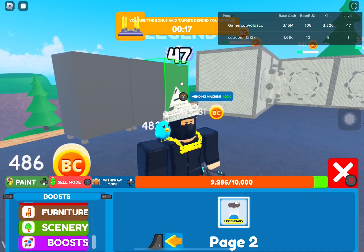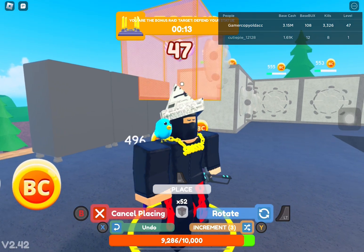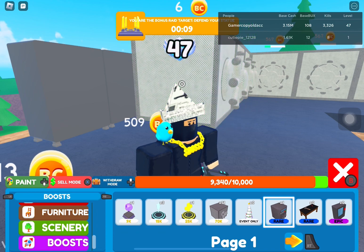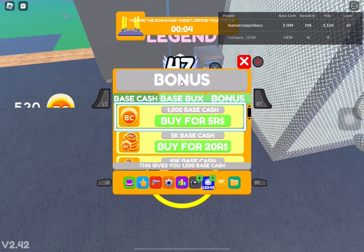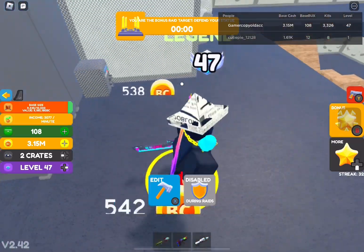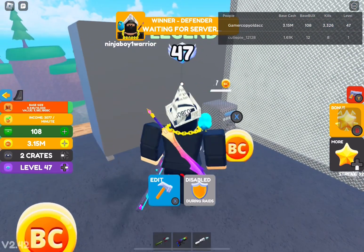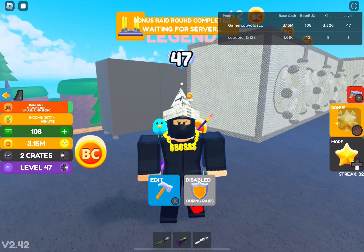And it takes less space in the base and in your menu. As you probably saw on the screen, a normal vault takes up 50 space, and this little mini one takes up only two. The normal one gives two times more but costs 50 space, while the mini one gives two times less money but only takes up two space — and is 25 times more efficient.